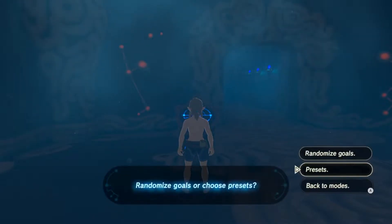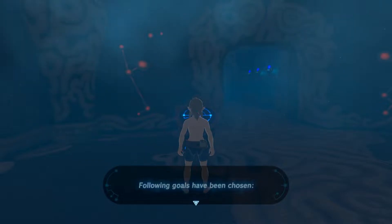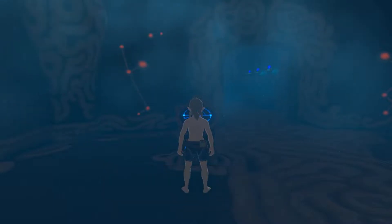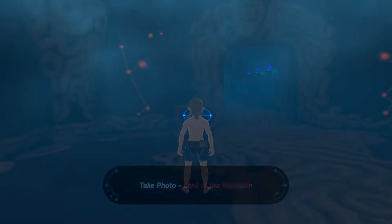We're going to go Goal Mode and do Randomized Goals, choosing 9. This is some epic music. We got 4 Sons Rooms, kill Water Blight, kill 2 Black Hinoxes, obtain the Travel Medallion — that's gonna be hard — obtain the Master Sword, collect 6 Baked Palm Fruit, obtain Mitha's Grace, kill Fire Blight, and take a photo of the Lord of the Mountain.